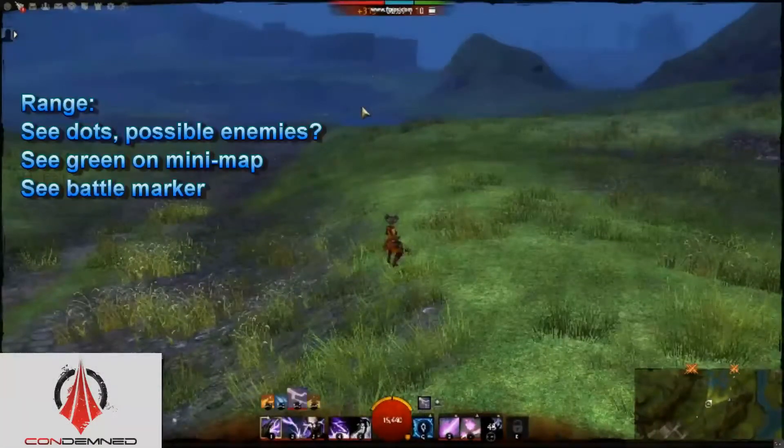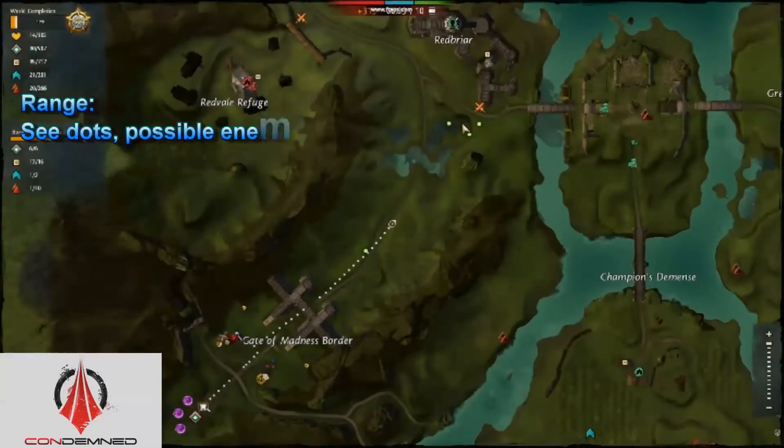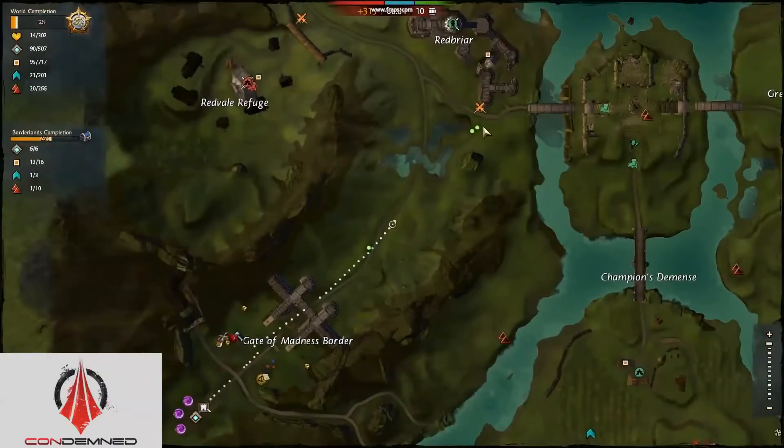As a scout in Guild Wars 2 World vs. World, you need to assist your raid leaders by monitoring enemy movements. One tool for doing this will be checking the map frequently to look for any battle markers.